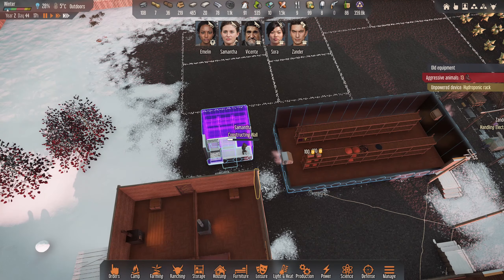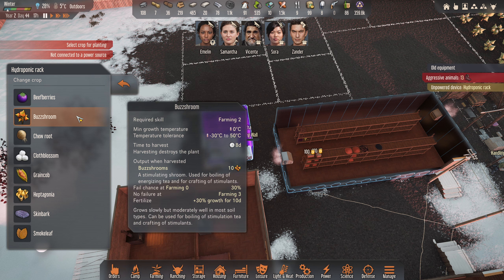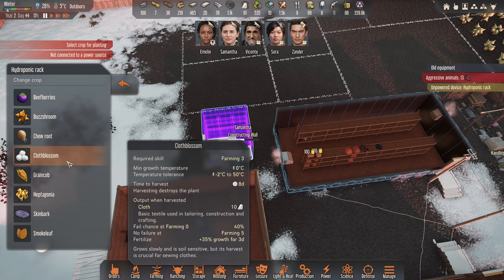Unpowered device - hydroponic rack. All right, how does this work then? So we want to plant, change crop. So we can have these inside - what do we want to do here? We don't really have much going, but this is kind of cool. You don't get a lot of space on it though.